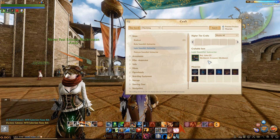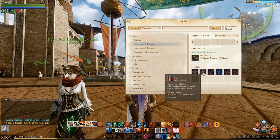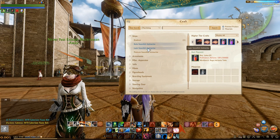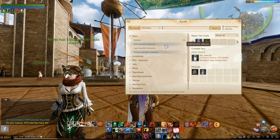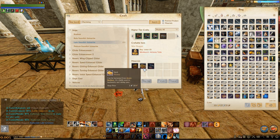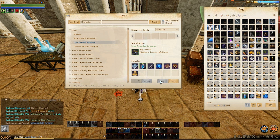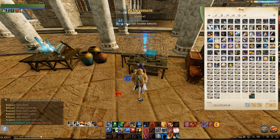To craft the Lapis Steamfish Submarine you're going to need a solid shaft, a buoyancy controller, fine leather, fine lumber, and a blue pigment because of the colouration. You'd need white pigment for the platinum one and red pigment for the ruby one. You also need the design itself, which is 250 Guild of Stars — about 1,000 to 1,500 gold on the market. A friend sold me the design at half price.